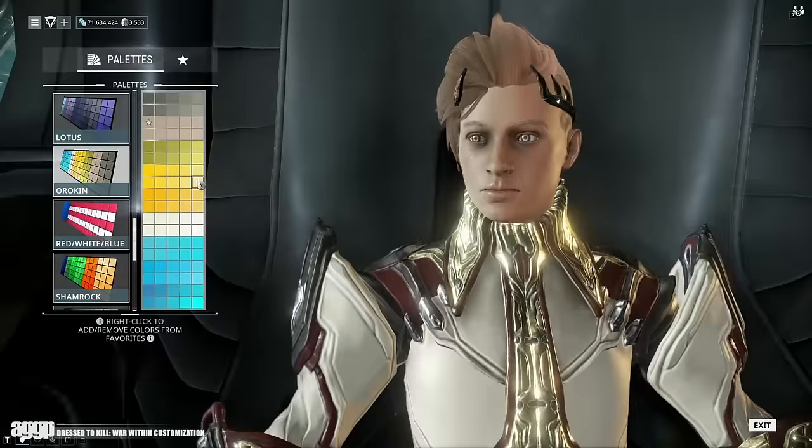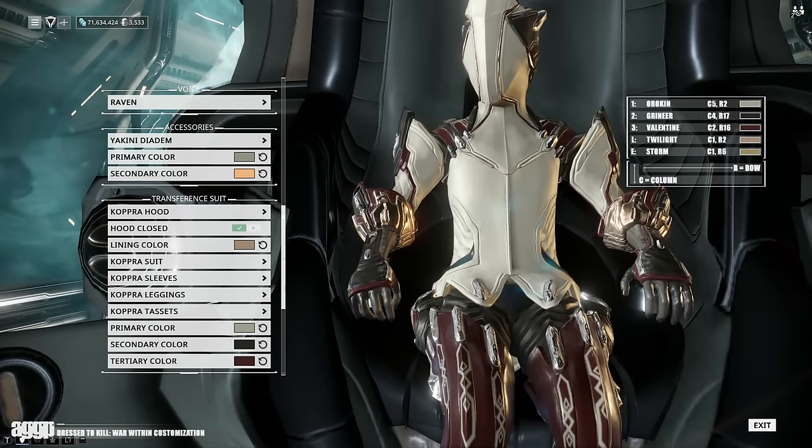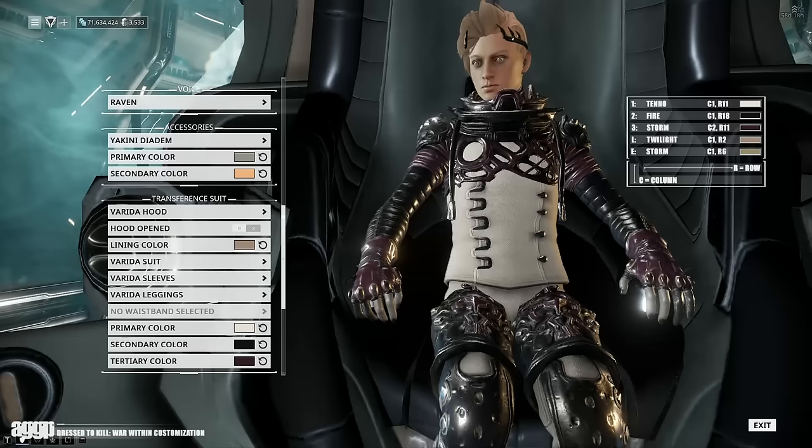Just be careful of two things: don't go overboard with the lining, which dictates its metallic bits, and of course tossing the hood on does kind of make you look like Slenderman. Next up is the Verita suit.